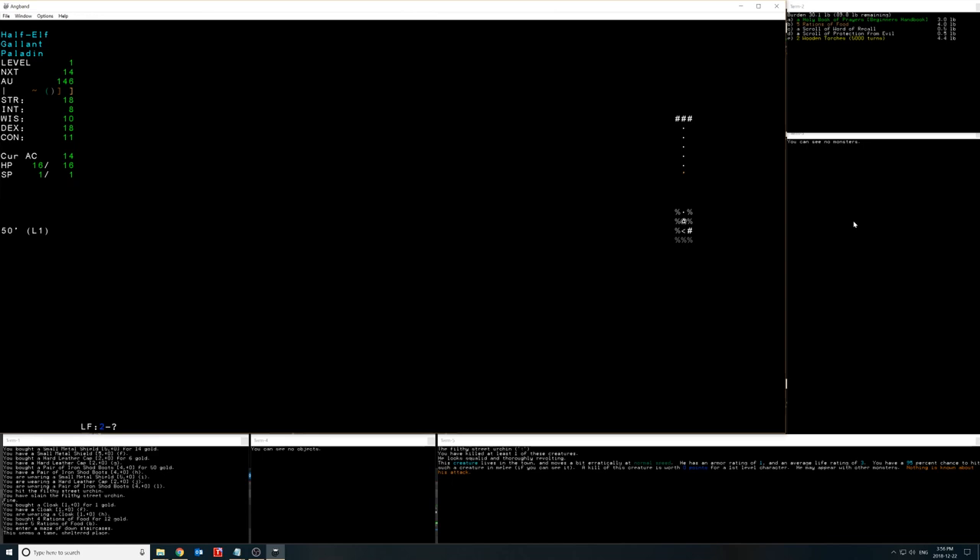Something very different from Moria: as soon as you descend a staircase, you can re-ascend immediately. That said, every time you enter a level it generates a brand new dungeon, so going back up and coming back down creates a totally different floor. The bottom line is you always have an easy escape route. You can 'stair-scum' — going up and down until you like the look of a level. Down here we have a 'level feeling' — it says 'a tame sheltered place,' rating 2, meaning low monster danger.